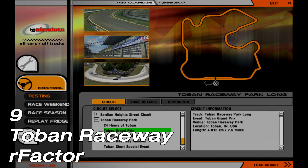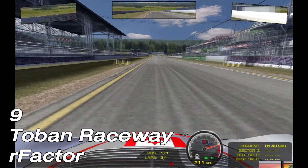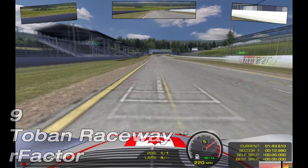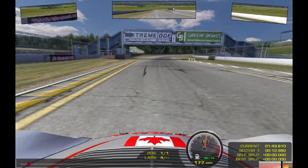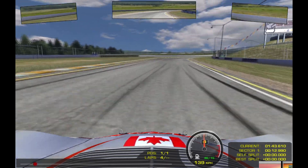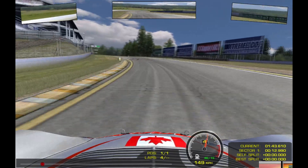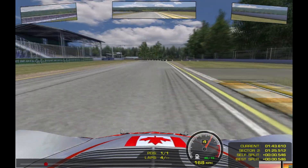Number nine: Tobin Raceway, R-Factor. The original R-Factor was an iconic game. It created a modding community likely almost as large as the one Assetto Corsa has today, but not quite so many remember the original tracks the game came packaged with. And I think that's a shame. Tobin Raceway is one of my favourites — bumpy, not particularly wide, and with huge elevation changes, it has everything you want for a challenging hot lap experience.